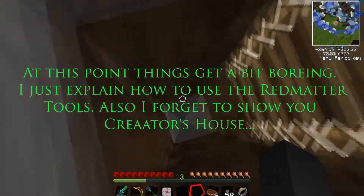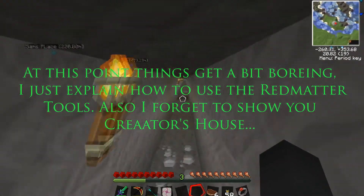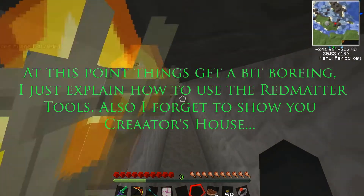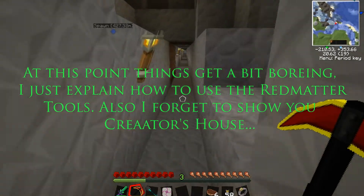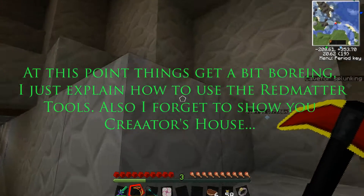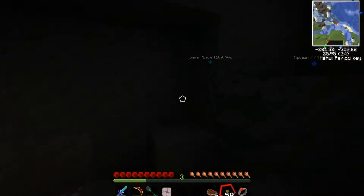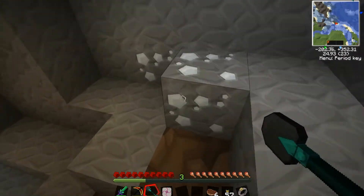The tunnel on the bottom here leads - actually while we're underground here, I'll cover my red matter pickaxe and my dark matter shovel. Those are new. What a better place than a cave to test them out and show off their skills. They're unbreakable and mine at the speed of a diamond or faster.